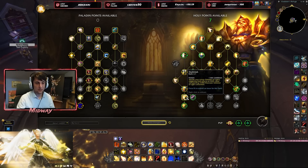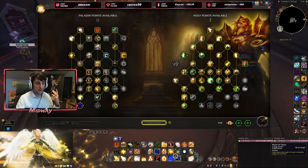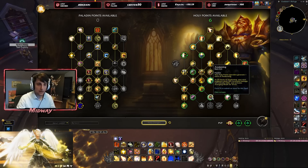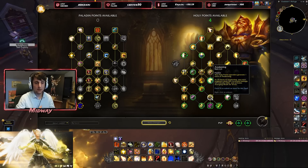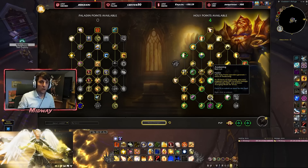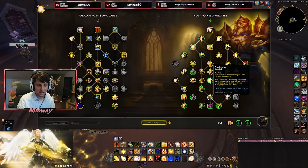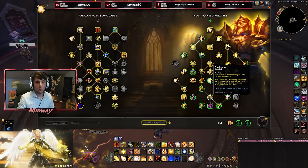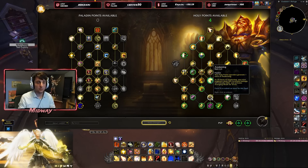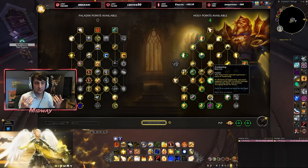There are now mana costs on Light of Dawn, Word of Glory, and Avenging Crusader. Awakening has also been changed: whenever you spend Holy Power, you get one stack of Awakening. At 10 stacks, throwing a Judgment will proc Wings for 10 seconds. This is much more controlled than the old version, which was pure RNG — now we can control when we want to proc Awakening by throwing Judgment after reaching 10 stacks. We'll also need to test whether we can go over 10 stacks to have a second charge lined up.